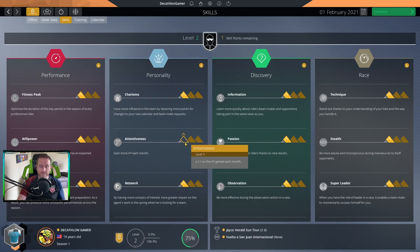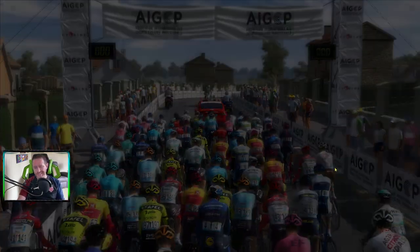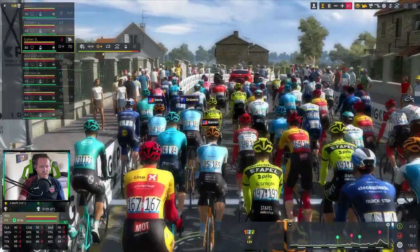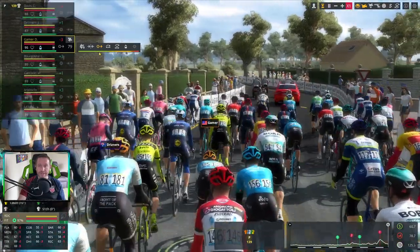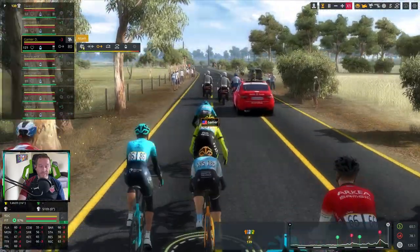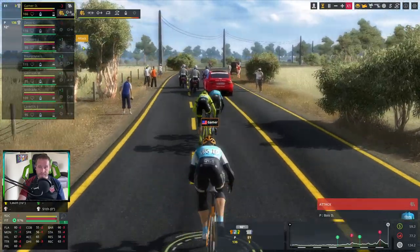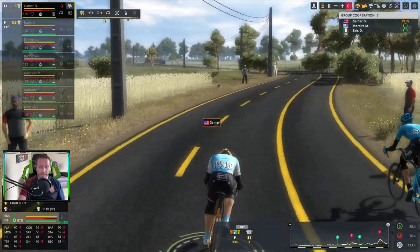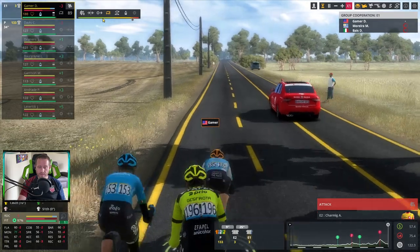I'm going to spend my first three points getting attentiveness all the way up. All right, we're kicking off our first ever race — however I skipped ahead, it's stage number two. They want me as a baroudeur — ouch! I start with a minus three race day condition even though I'm in peak fitness at 97%. There was no reason for me to have a negative modifier at all, but it is what it is.